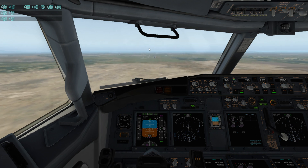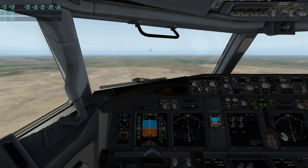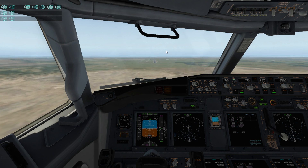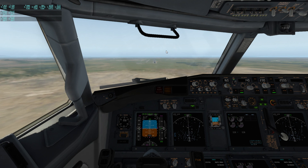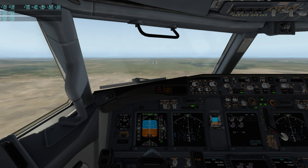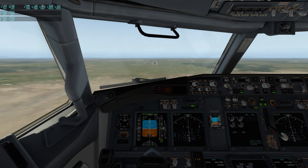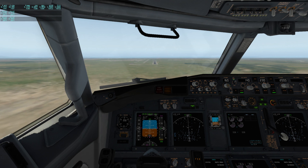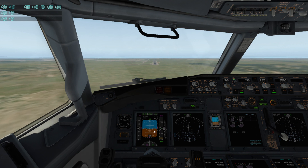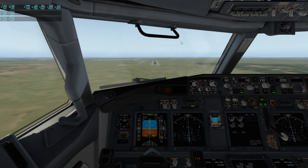Gears are extended. 550 feet. 525. I'll also play a replay at the end of the video so you can see what it looks like. 500 feet. We're on auto, it's all doing this automatically — I'm not touching the controls. 400 feet. Down we come. Just at four on the glidescope — we are a little low but as you can see it's compensating for that. 300 feet.